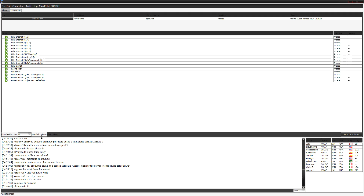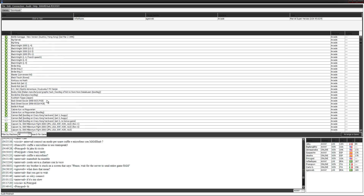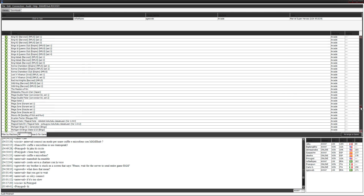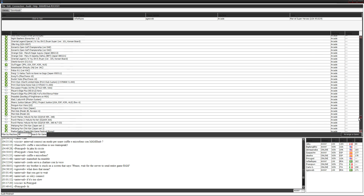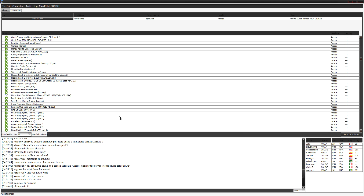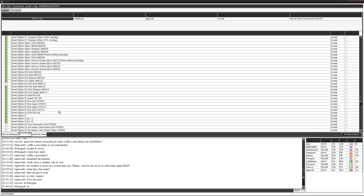Another nice thing about this program is that it just works with anything, basically. It's connected to your controller, so you can play any game — which works with the swapping out mechanic of the backboard. I'll just load up something at random.